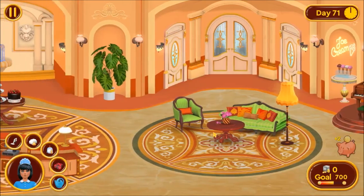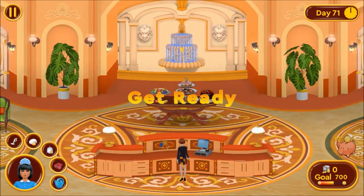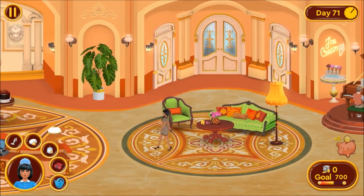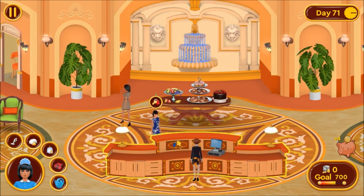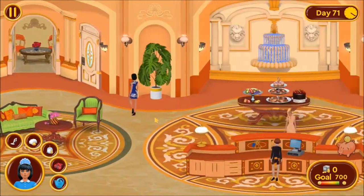Day 71, time to earn 700. Oh look, we have a water fountain in the back. Place the fire with water — everything's a little too peachy and bright though. I have some keys, keys for you as well, keys for you. Maybe the cutscene was accidentally skipped.